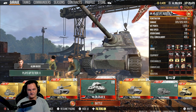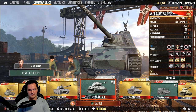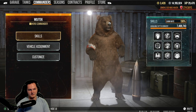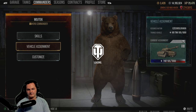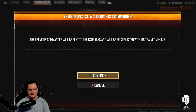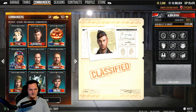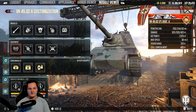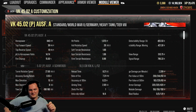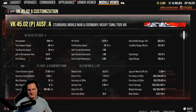Its gun is absolutely phenomenal, and now that I think about it, I'm going to go ahead and transfer over my accuracy crew — which I'm currently using on the Czechoslovakian heavy line, where I already have the tier 8, and I still have to play the tier 7 which I skipped. I'll pay the gold to transfer it and take a look at what we get. With three accuracy perks we get 0.23 accuracy, but in my opinion that's just a waste. I'd rather go with the old setup so we can benefit from a lot more.